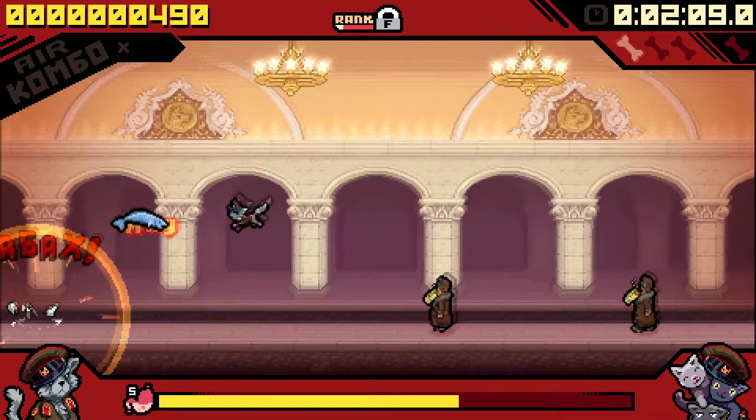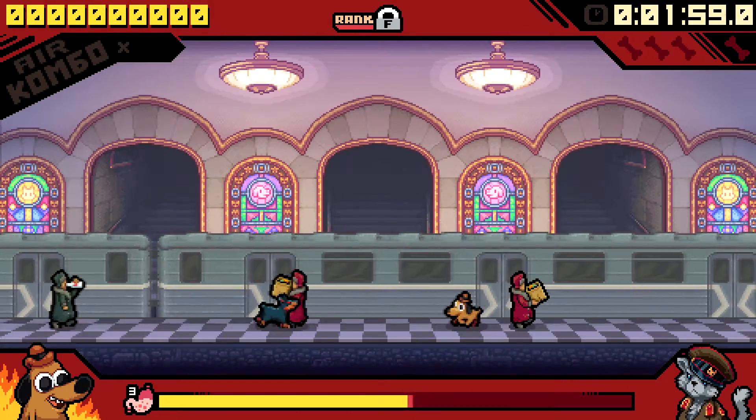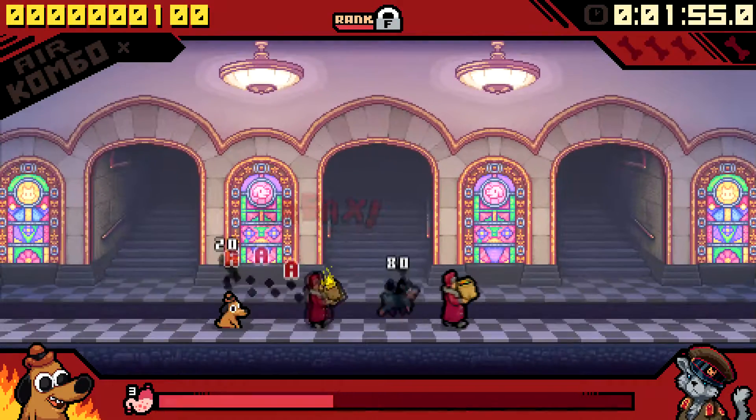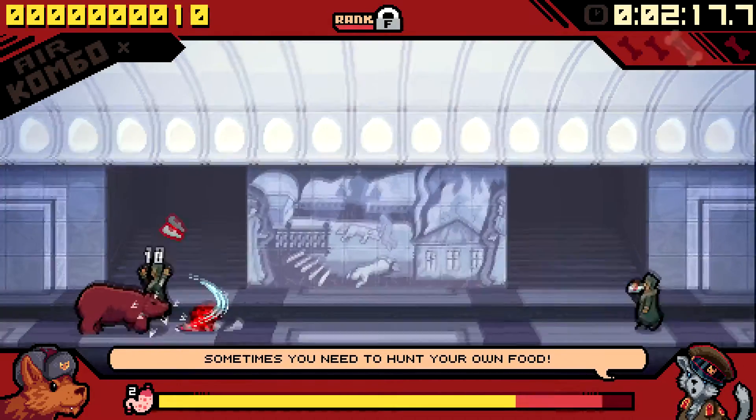These do a great job of keeping the gameplay fresh, even in the later levels, and allow for a nice amount of strategic play. Along with these power-ups, there are various enemies to deal with — everything from rival dogs and angry fish-wielding babushkas to the aforementioned subway bears.